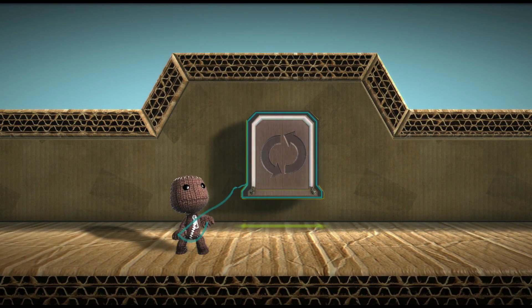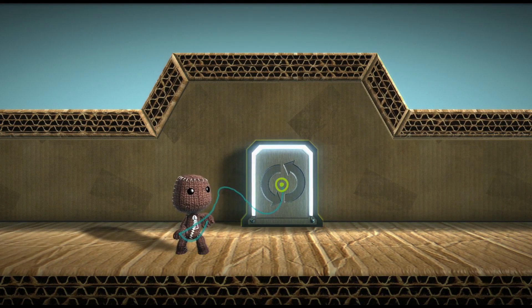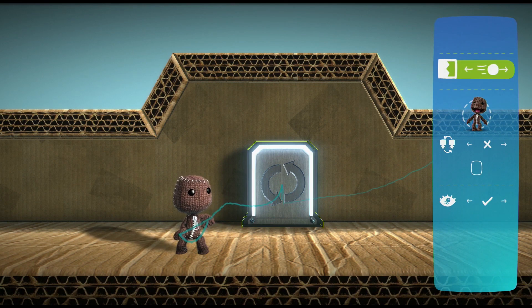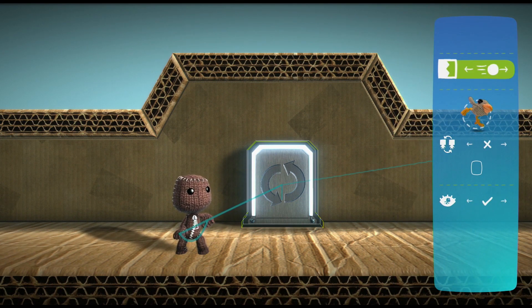A Character Changer won't do much without a character to change into, so open up its tweak menu with the Menu button and select the Character to spawn as tweak. From here, select a character from your character's page by highlighting it and pressing the Action button.